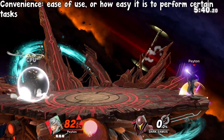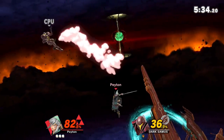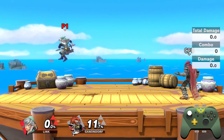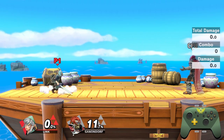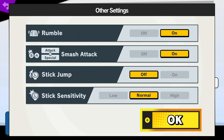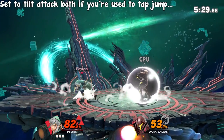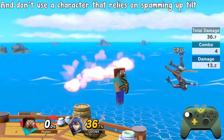Convenience refers to ease of use, or how easy it is to perform certain tasks. Things that could be functional may not be optimized for the easiest use. On default controls, doing an up tilt, though more than possible, is extremely difficult in the middle of battle. If you flick the stick too hard, you'll tap jump, and if you flick it too hard and press A, you might be stuck in the middle of a smash attack. To make up tilt more accessible, you've got two main options: either disable tap jump, or set your right stick to tilt attack. I generally recommend the former for characters that rely heavily on smash attacks such as Zolimar, and the latter for people already used to tap jump who don't use a character that relies on spamming up tilt to start combos.